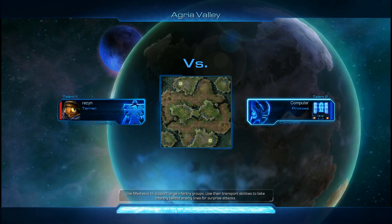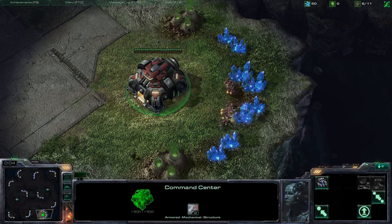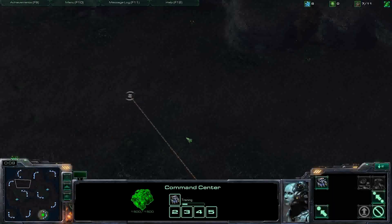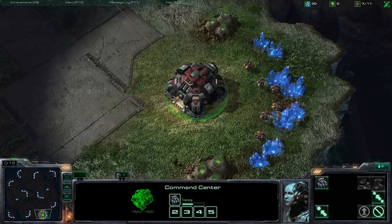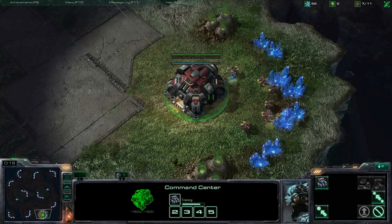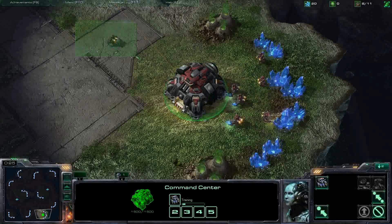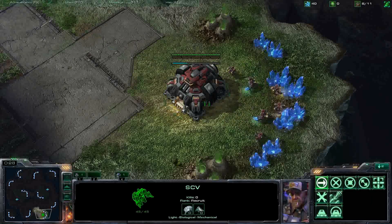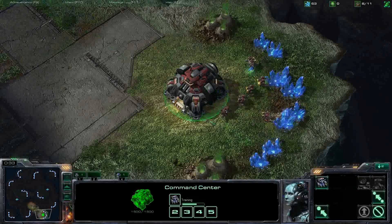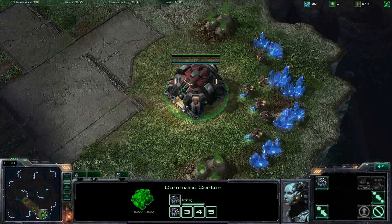It's also got a nice little ledge where we can actually build up our base. I'm just going to send off the first SCV up to the top, hotkey my command center as number 4. Get an extra worker out. This hotkey here is 1. Get an extra SCV out there as well.